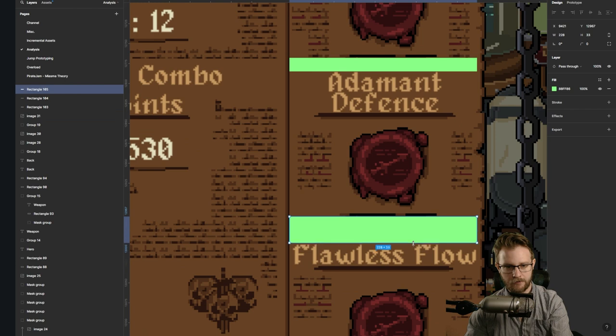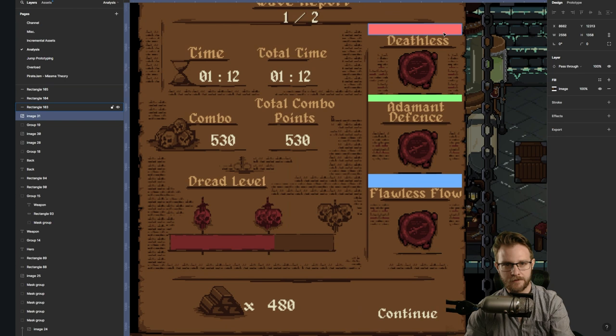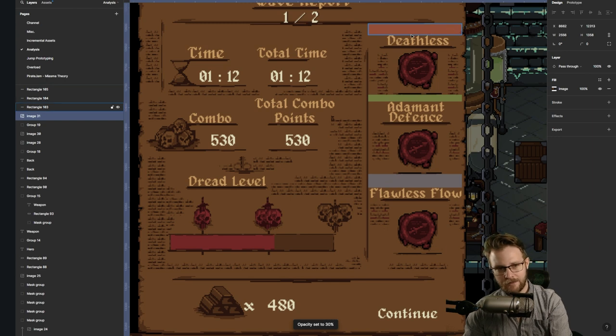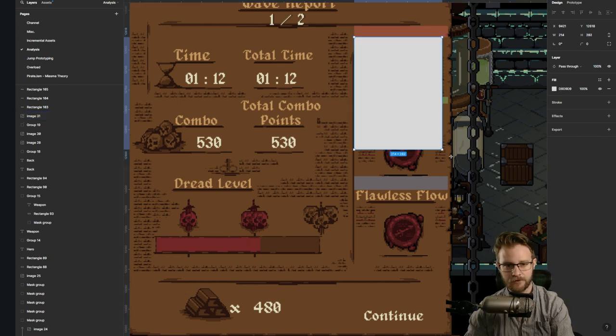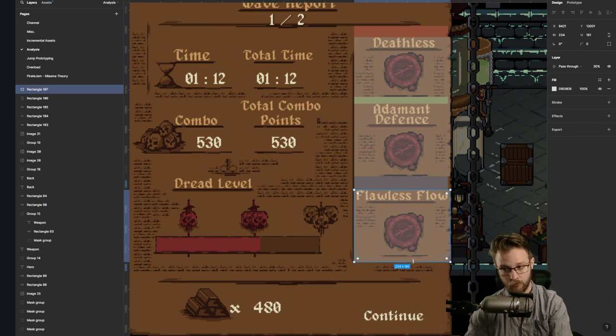We have three different spaces here. This tall space is saying it is separate from the top - 'Wave report one out of two.' This is a section. And then we have this smaller gap communicating that Deathless and Adamant Defense are related to each other. And then we have a bigger gap saying Flawless Flow is separate from these two. They've created these different groups of content through their use of spacing, which is very good. Well done.